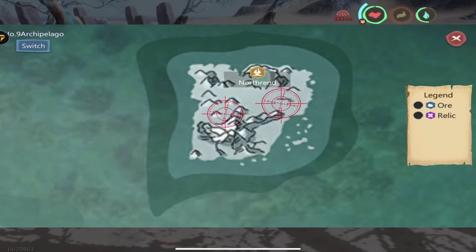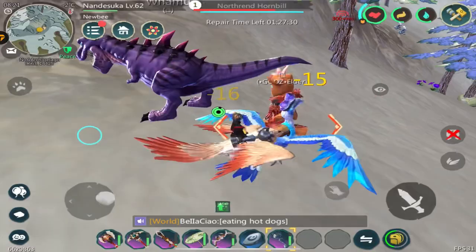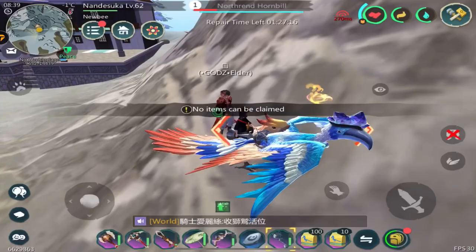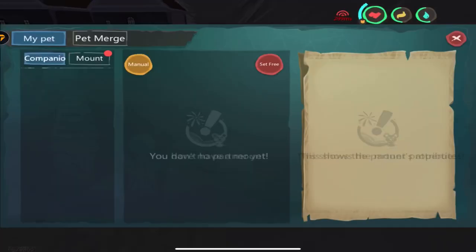Once you're settled and done, go to one of these locations to finally spot your Northrend Hornbill. Once you've found your Hornbill, deal at least 70% damage, then use your club to stun, then feed.